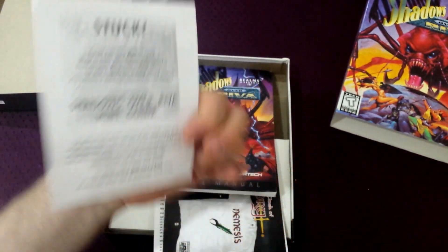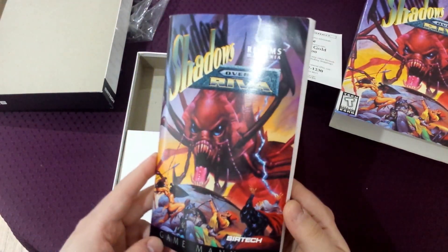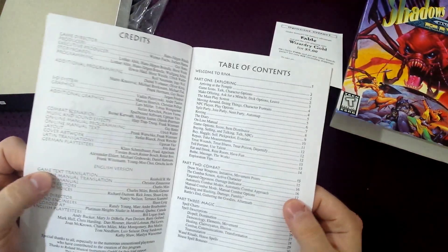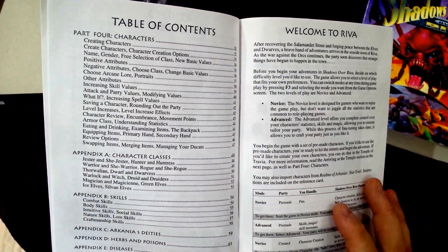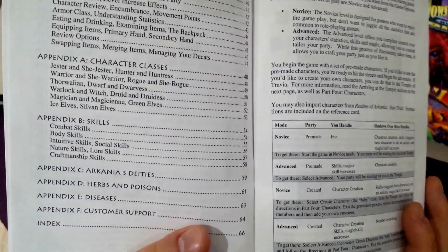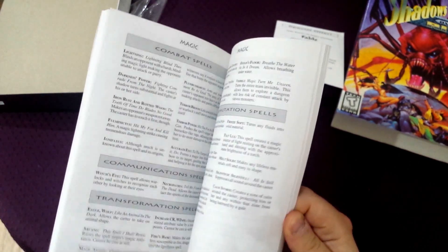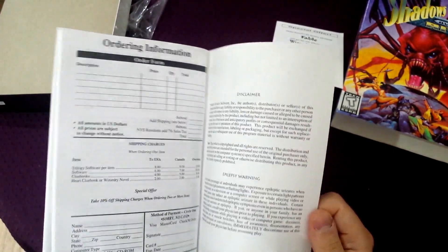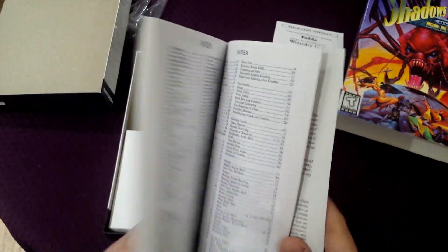There's also an ad for a hint guide on the back. Then there's a manual, which is really nice and big. The table of contents includes: Welcome to Riva, Exploring, Combat, Magic, Characters, Character Classes, Skills, Deities, Herbs and Poisons, Diseases, and Customer Support. It's black and white, but it looks like a really detailed manual with a lot of good information. This is probably something you've got to sit down and read for two hours before you can actually play if you want to do a good job — but that's what the old games had.